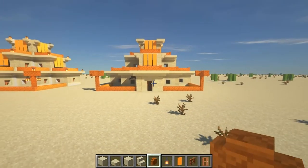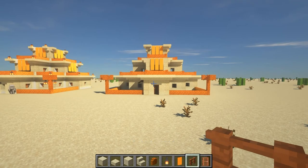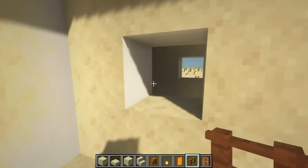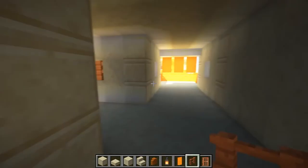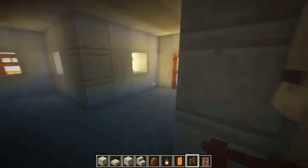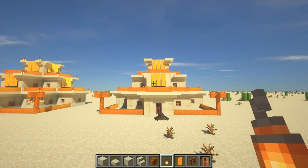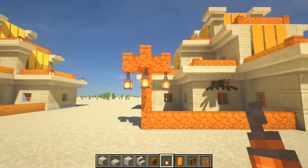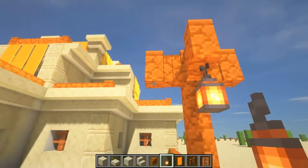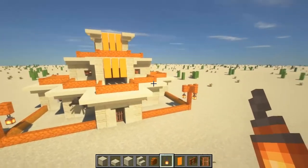Our next step is to add the windows. For the windows we're going to be using some acacia fences — it looks quite nice and goes well with the red sandstone stairs, the acacia door, and the orange banners. Go up to where you left your gaps and simply place the fences in there. Now we're done with the windows, go ahead and put the lanterns in to light it up. Lanterns look so much nicer than torches. Start with them dangling from the lampposts — three per lamppost — and then place them on each of the corners of the stairs to give light all around.